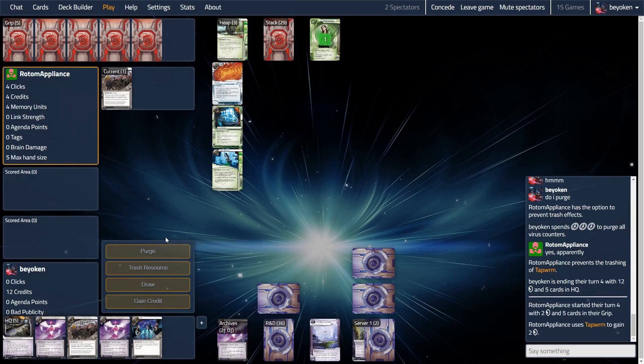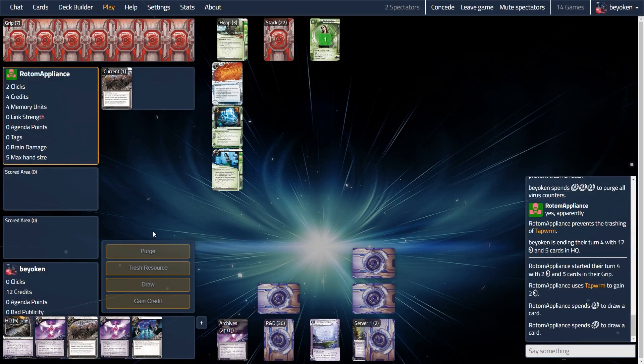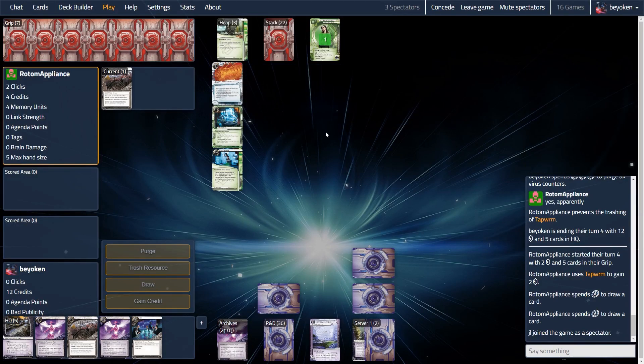If on my next turn I play Ultraviolet, I'll go up to 16 credits, giving them a very powerful economy engine via Tapworm. So I'm forced to purge the Sacrificial Construct and Tapworms — very annoying, but you have to do what you have to do. Tapworm is very powerful against CI. The bright side is Scarcity is also slowing my opponent down significantly. To install the Nameseeker they just paid 5 credits under Scarcity — ouch, not really worth it, but they had to in order to start chalking up stealth credits.